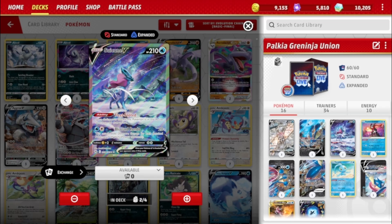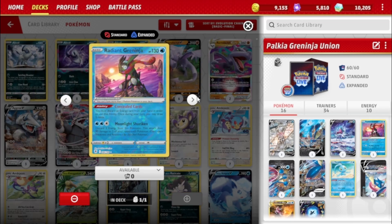We've got the one Radiant Greninja — you can only play one of those in your deck anyway. It has Concealed Cards: discard an Energy, draw two cards once per turn. That obviously pairs really well with Palkia VSTAR and Lumineon V, which you'll see in a minute.